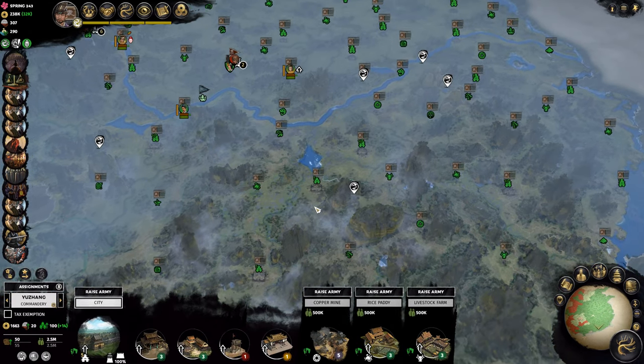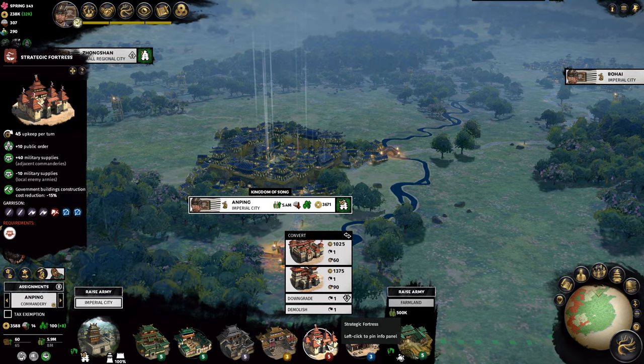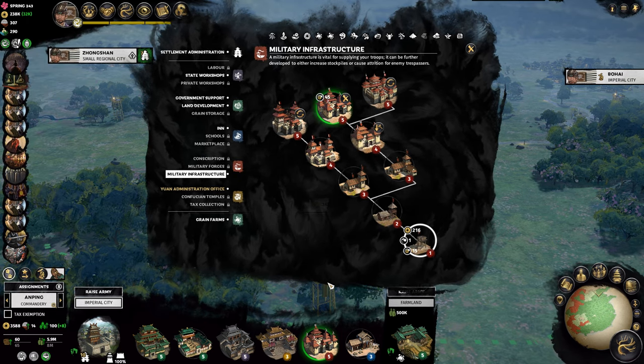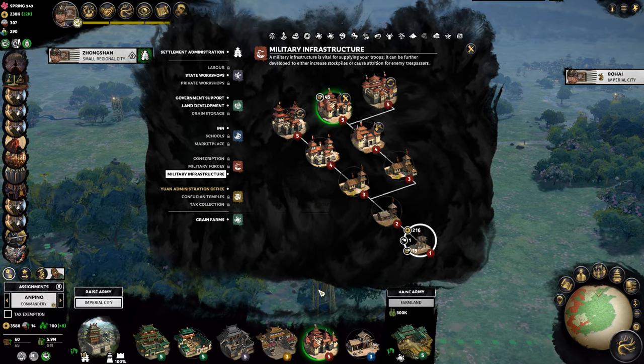If you have a particularly high negative public order, then go for the Confucian Temples, as you can always replace them with an administration office later on once you have reforms that help towards public order. Military infrastructure, on the other hand, is a must-have for every single town, especially if you play on legendary difficulty. You will most likely be at war on multiple fronts, and in my own playthrough I found that the AI actually avoids sieging my cities once I have these built.